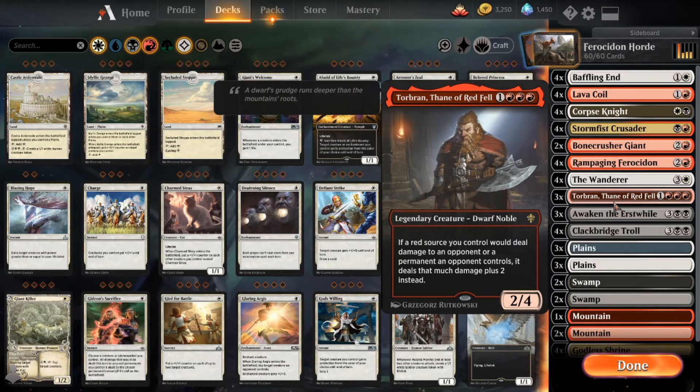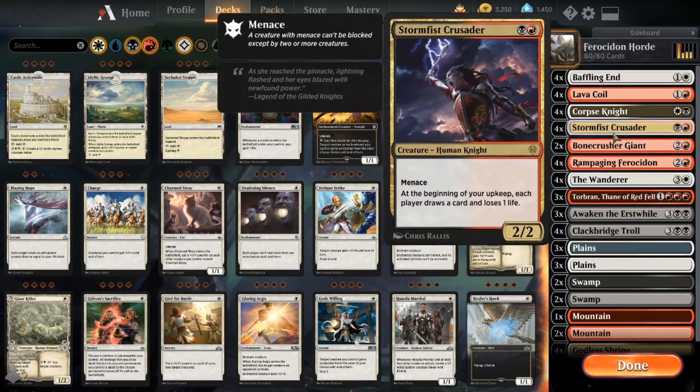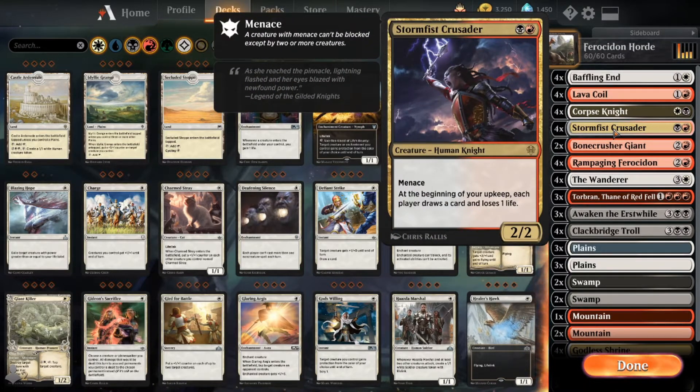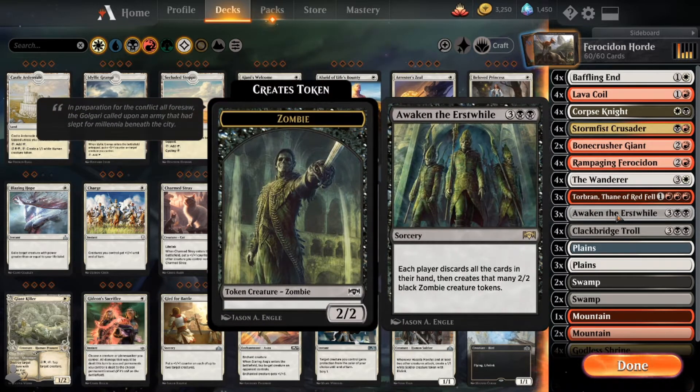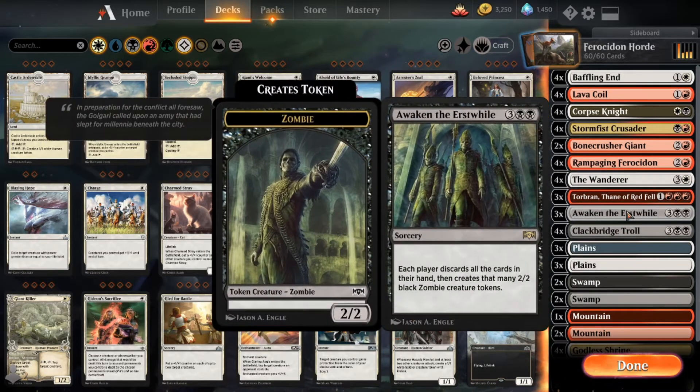To help with that, we have the next two cards. Awaken the Erstwhile is so great: you throw Rampaging Ferocédon out, you have Torbrand out, and then you cast Awaken the Erstwhile. It makes everybody discard their hand — hopefully they're drawing more than normal thanks to Stormfist Crusader. They discard their hand, create those 2/2 zombie tokens, and then Rampaging Ferocédon deals three damage per zombie token that comes into play. It will deal you one damage, so hopefully you have the Wanderer in play or enough life to survive.